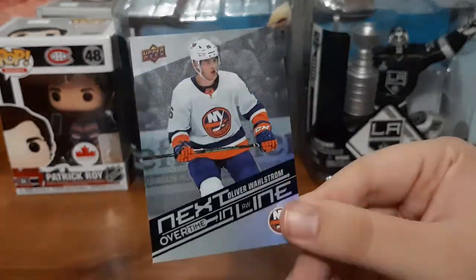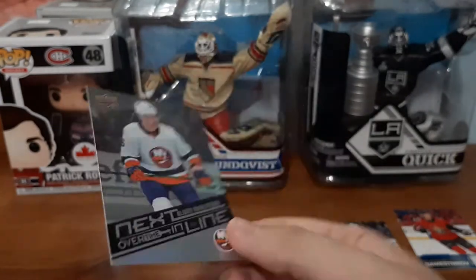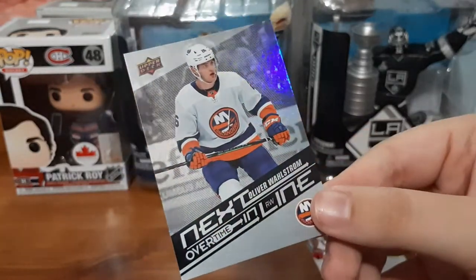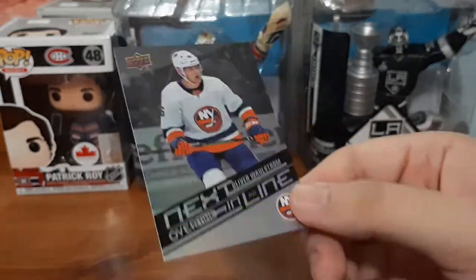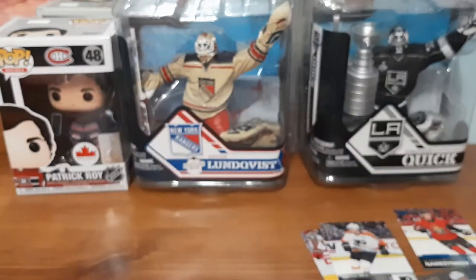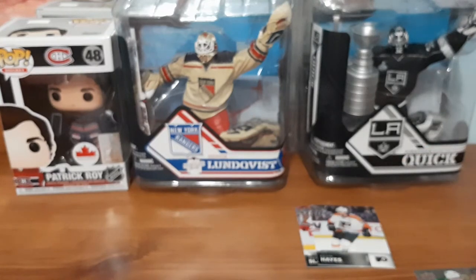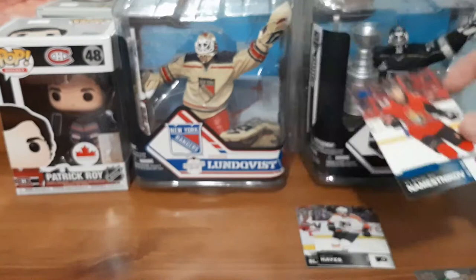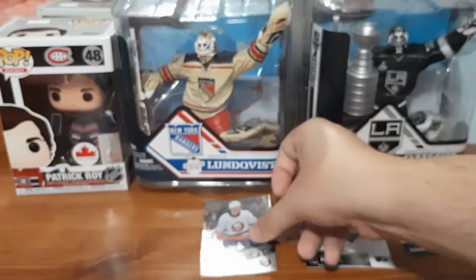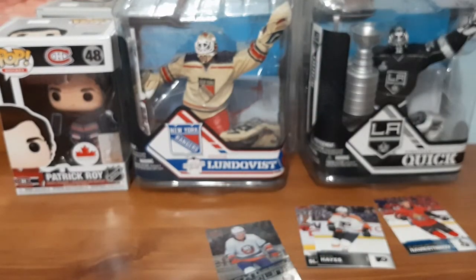It looks like rainbow foil. I don't know what the inserts are worth for Overtime so I'm going to have to look up this value, but a rainbow foil card for Oliver Wallstrom — that's really cool in my opinion. You do only get four cards. These are all the cards out of the Wave 2 pack. A blue variant and the Wallstrom card I really like. In future videos I'm going to get my pegs up here and put the cards standing up so you guys can see them better. So that was Wave 2.